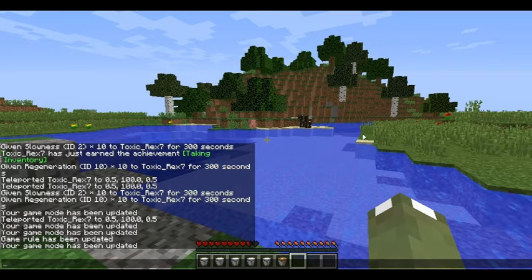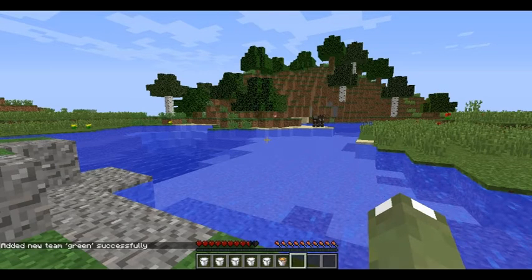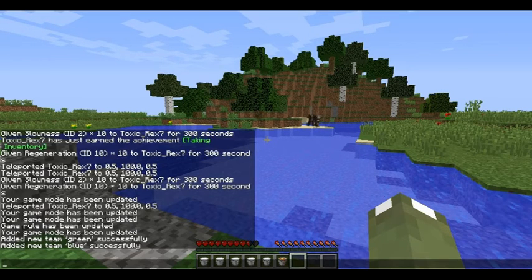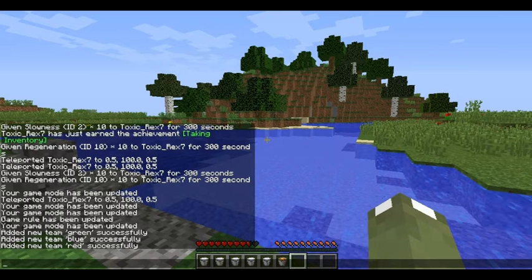Then you want to add teams so it's easy for the server. The first command is: slash scoreboard teams add green, then green again — make sure the spaces are all correct. You want to keep doing that for every single team. I'm going to do four teams, so we're going to have green, blue, red, and yellow. I'm copying them all in from a spreadsheet just so it's easy and I don't have to type them all out.